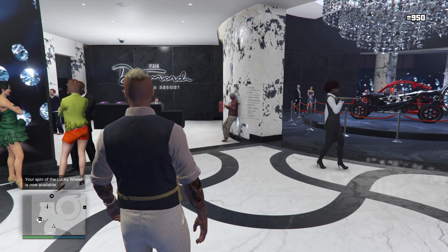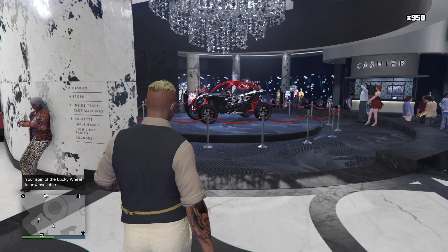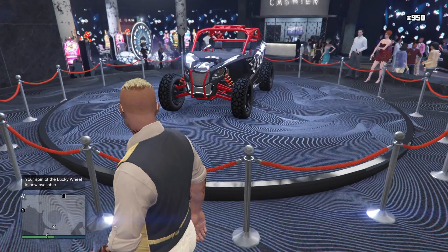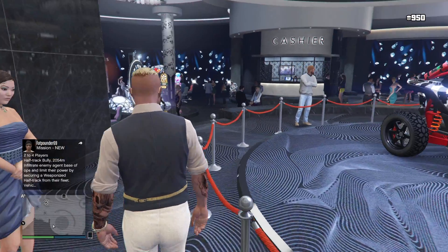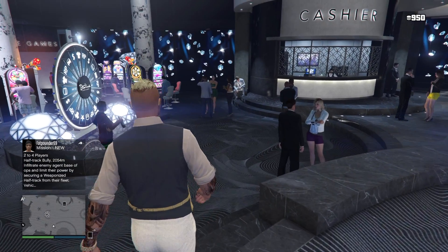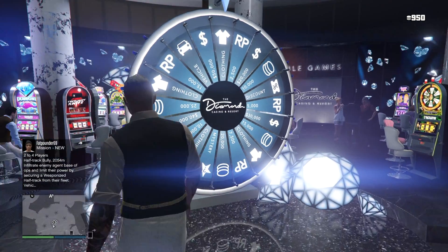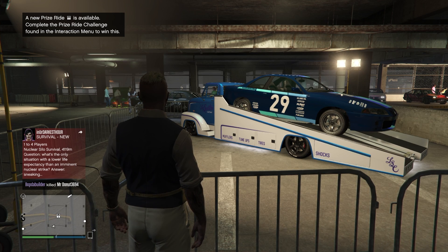Hey, what is going on guys, I'm James here bringing you a brand new video on the channel. Today is Thursday so that means GTA 5 weekly update video. The podium vehicle this week is the Nagasaki Outlaw, a pretty nice looking off-road vehicle. If you want it for free, go to the casino and spin to get it.